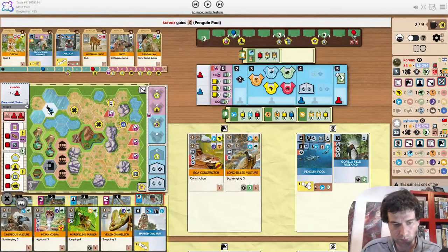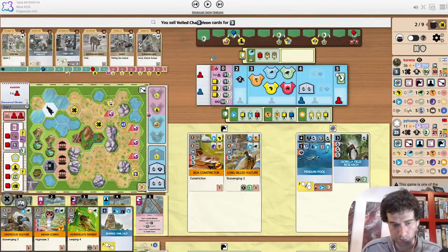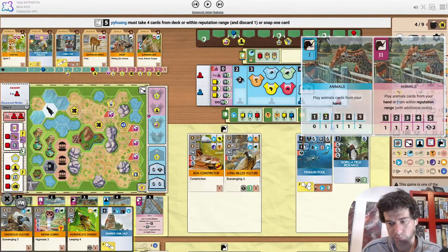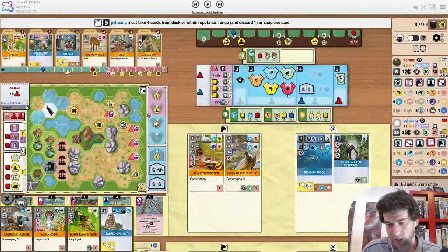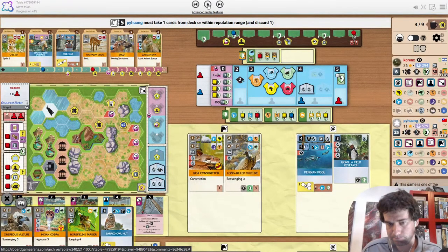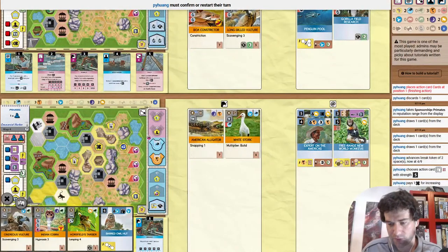Penguin Pool placement is fine — we still have an aviary spot. I think aviary is on the menu with the vulture in hand. So the chameleon is fine. The opponent is spending an X to do cards now before animals — they might be drawing for animals or need a bit of extra money to play them. Take Sponsorship Primates, which is a good draw. Might suggest they have another primate, but even at 2 it's decent.